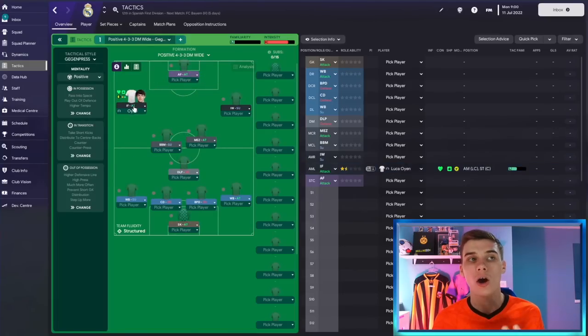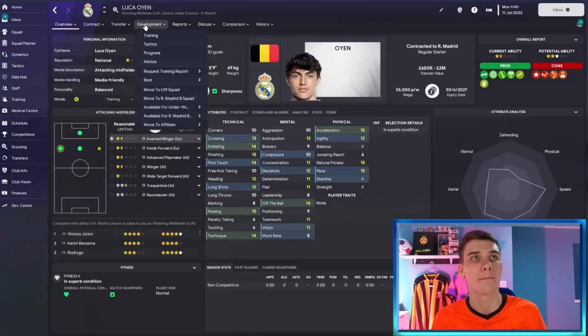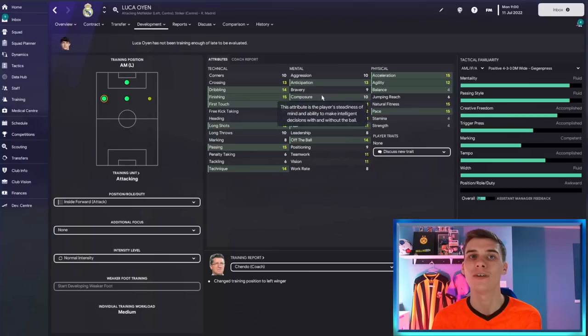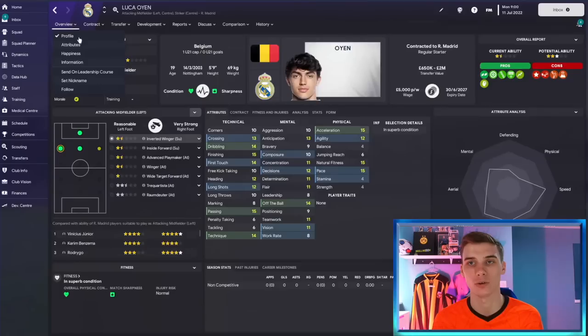Luca Oyen will be playing a very simple job of cutting inside and taking shots at goal in that inside forward role. You can play him as a striker, number 10, or shadow striker, but in this video we'll use him as an inside forward and later convert him to striker. He's being mentored by Modric and Benzema. For training we're focusing on his role, but if you want additional focus, I'd argue his technicals don't need much more work — focusing on composure and decision making could be really beneficial, particularly for making the right choices on the ball.